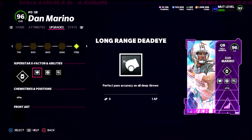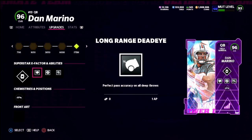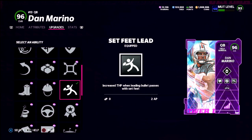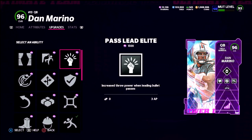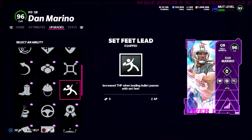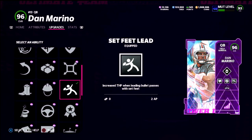He gets Hot Route Master for 2 AP, Long Range Deadeye for 1 AP, and then Set Feet Lead. Here's the key distinction: Pass Lead Lead says 'increase throw power when leading bullet passes,' while Set Feet Lead says 'increase throw power when leading bullet passes with set feet.' So if you're rolling out of the pocket with Set Feet Lead, you won't get as good a throw as with Pass Lead Lead.